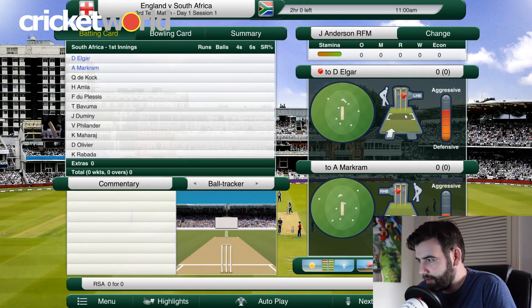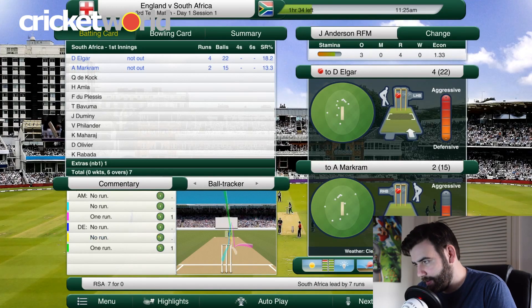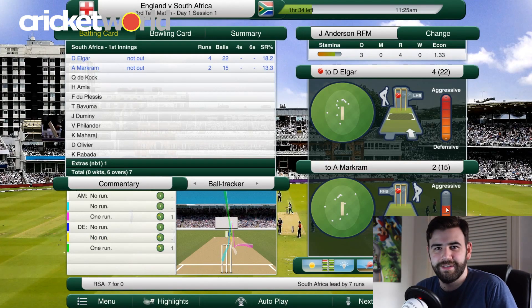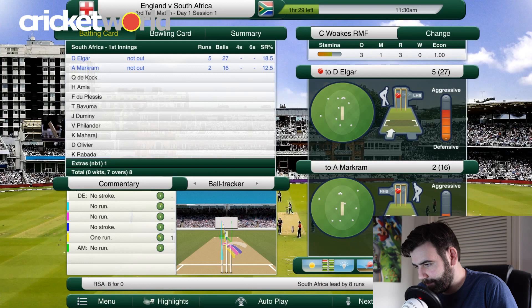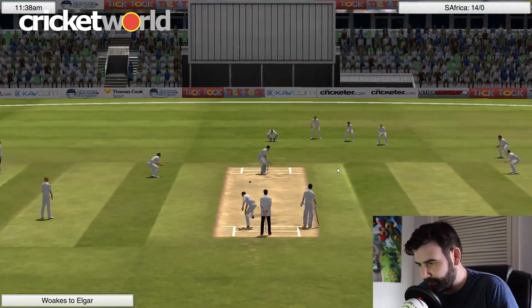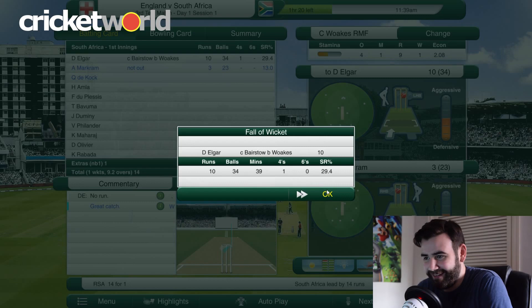We're bowling to Elgar at the minute. His batting preference is defensive pace bowling leg side — I'm not sure if that's his preferred or what I should be bowling, but let's just give this a go. They're only on four runs, not too bad. I'm bowling pretty well, just keeping the runs to a minimum for now. It's not that easy to take a wicket early. Very good job we did — Elgar is gone for 10.